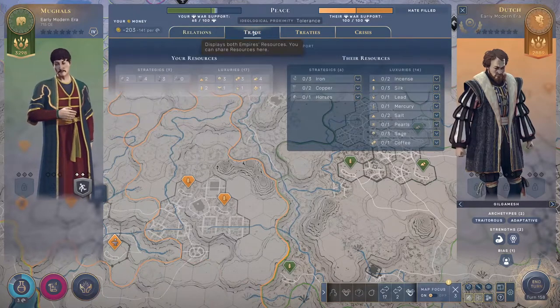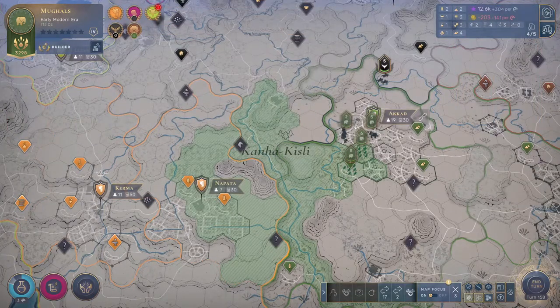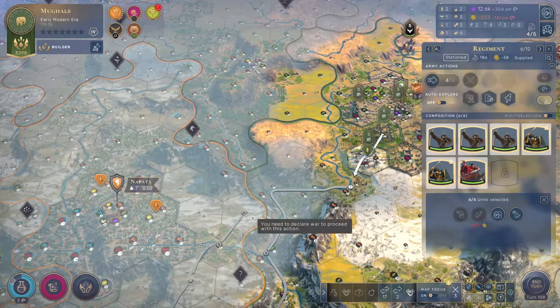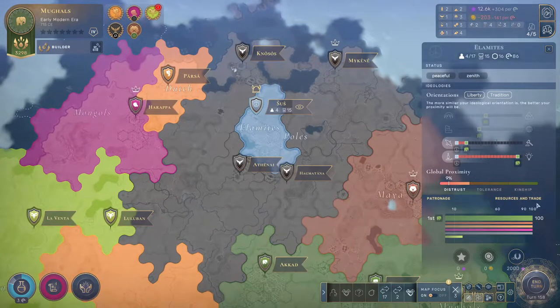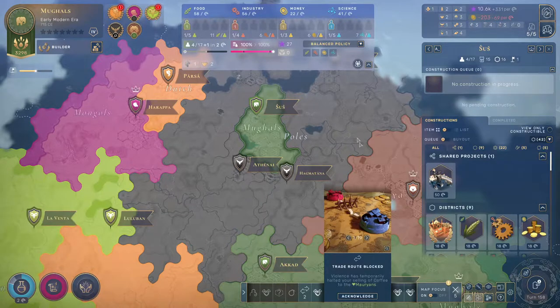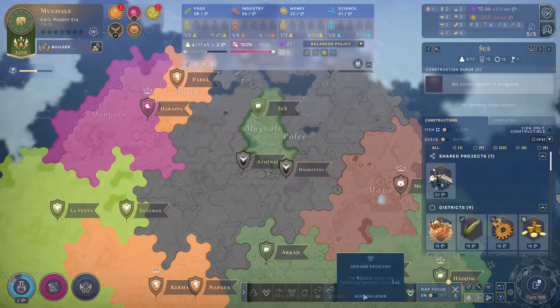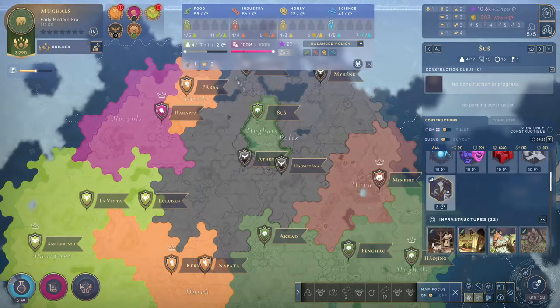We need 80 war support to go to war — how are we going to get there? I guess I'm just going to walk in there with some units and see if I can 'accidentally' end up in conflict with somebody. Alternatively, this city up here — we could actually start assimilating them. I don't need all this influence so I'll just do that, which is going to anger the Poles hopefully. I need to anger somebody so that somebody will declare war so I can get this stuff done.